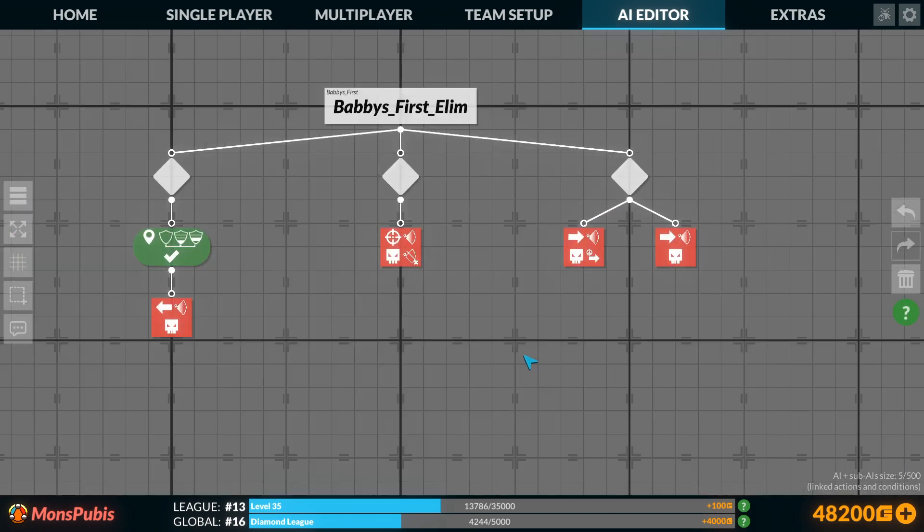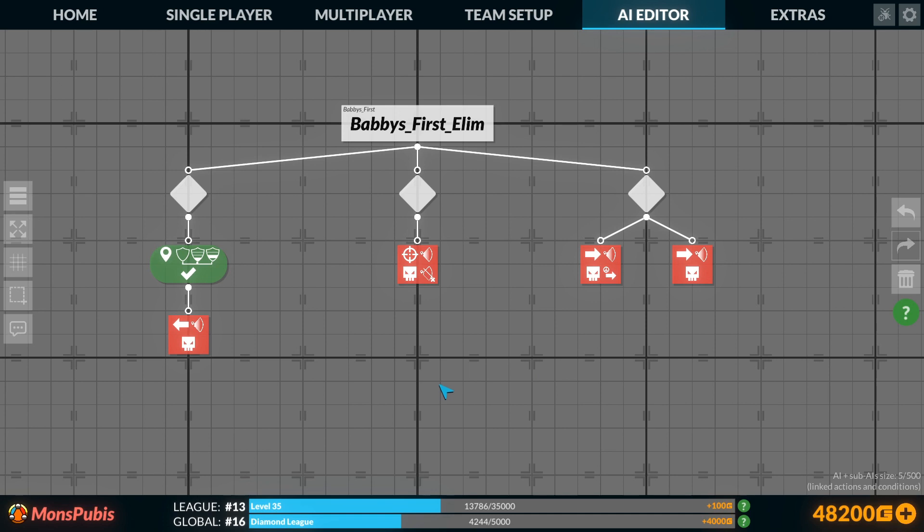One thing I forgot to cover is execution order. The game executes radially along these lines going counterclockwise, but we're organizing it so that it goes left to right and top to bottom. Our retreat has the highest priority — it overrides everything else. Then our attack if the enemy is in range, then we'll move to an enemy that's approached by an ally, and if there are no enemies approached by an ally, we'll just move toward the closest enemy.